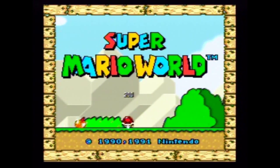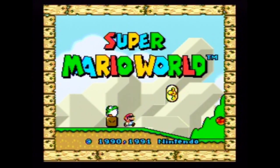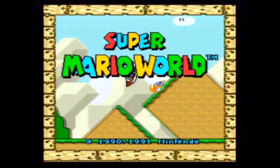The third spot on this list goes to Super Mario World. It's a great title screen because it shows the player what to expect and what you're able to do when you're going to play the game. And it also has some pretty catchy music to it.